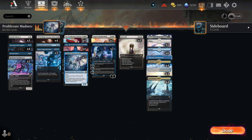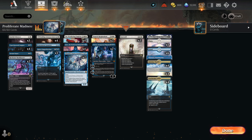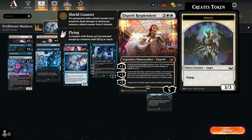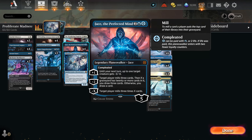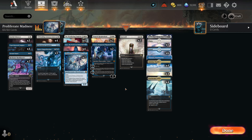The rest of the deck is basically a control shell, and Wedding Announcement definitely helps so much. It also makes the horror a little bit scarier — if you have one or two flipped Wedding Announcements, it suddenly becomes a real threat. They just keep defending planeswalkers so you can put counters with Elspeth or get good trades with Jace's minus ability.